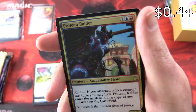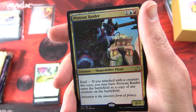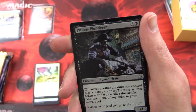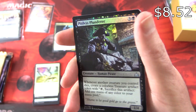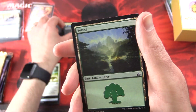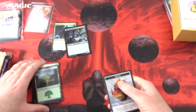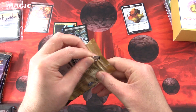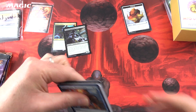Protean Raider is a 2/2/3 with Raid — if you attacked with a creature this turn, you may have Protean Raider enter the battlefield as a copy of any creature on the battlefield. And a foil Pitiless Plunderer, a Forest, and an Emblem of Whatley. If there are any cards I haven't set aside, I'll be checking prices during editing and correcting that later.